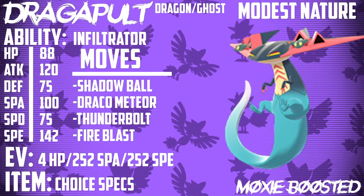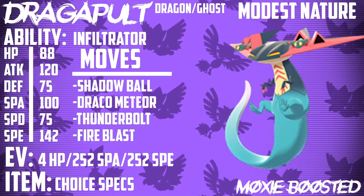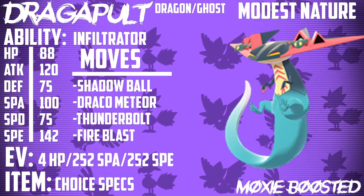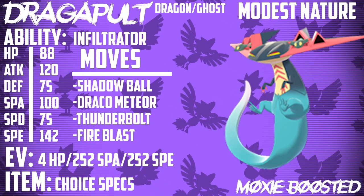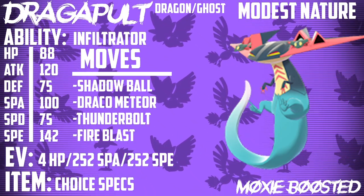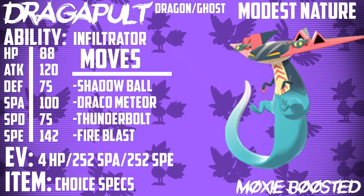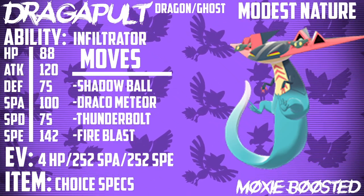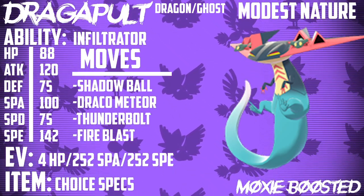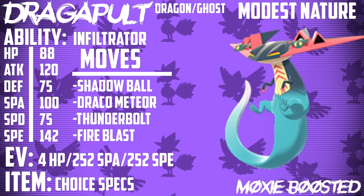Something to note about the Choice Specs set — and any Choice set going into Sword and Shield — now that we have Dynamax as a mechanic, you're able to lock yourself into a move. Let's say I lock myself into Shadow Ball and a Pokemon I don't want to Shadow Ball comes out, but I also don't want to switch. This Pokemon has the option of Dynamaxing and picking whatever Max move you need — Max Wyrmwind, Max Flare, Max Phantasm. Then as soon as you're un-Dynamaxed, you can lock yourself into another move. That's absolutely insane. That's why this Pokemon has so much potential to just clean up in this format.